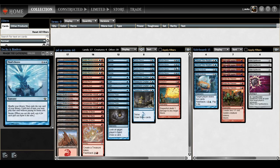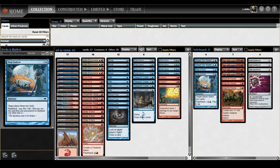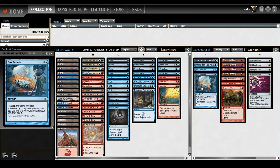I stick with four Mind's Desire but sometimes shave them for faster matchups. Part the Waterveil is a catch-all against problematic permanents — I was playing Wipe Away but Part the Waterveil is pretty good because it just hangs out in your exile zone as a free card when you need it. It handles things like Rule of Law, Witchbane Orb, or anything that gives your opponent hexproof. Deep Analysis is great against mono-black Hymn to Tourach decks — when the game goes long you just play this and get back some cards.